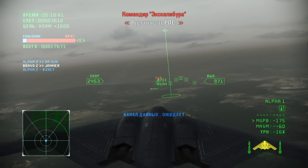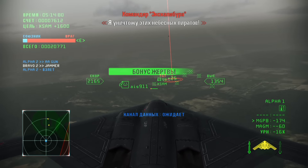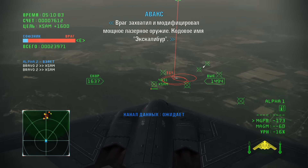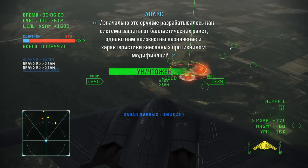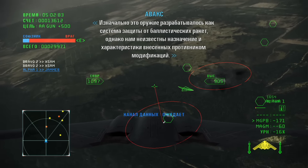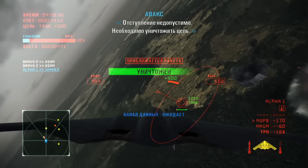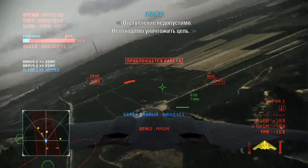Prepare the APS too — I'll destroy Sky Pirates. The enemy has captured and modified a gigawatt-grade laser weapon codenamed Excalibur. It was originally developed for use in ballistic missile defense. We have no intel on subsequent enemy modifications. Retreat is not an option here. Ensure destruction of the target.